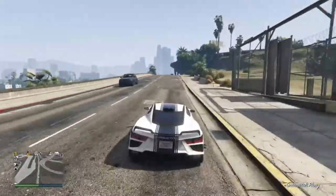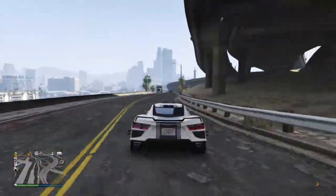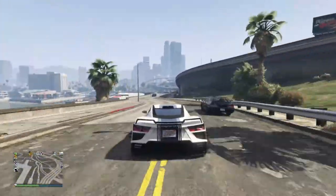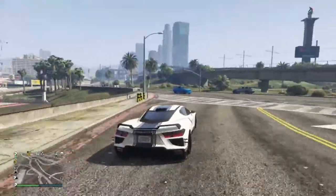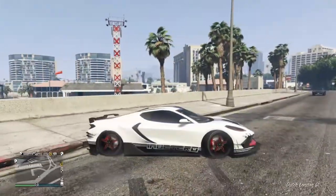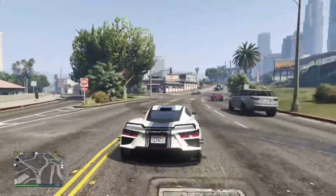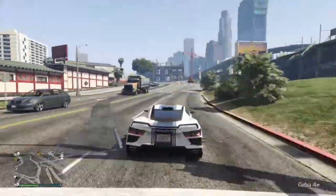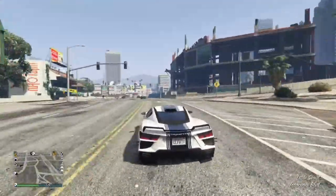The premium race is Down the Drain, one of the classic land races where you go around the drain. The time trial is Elburro Heights and the RC time trial is Vespucci Beach.